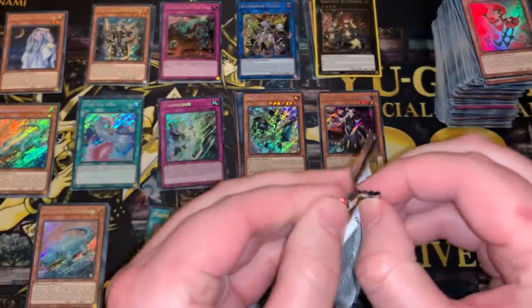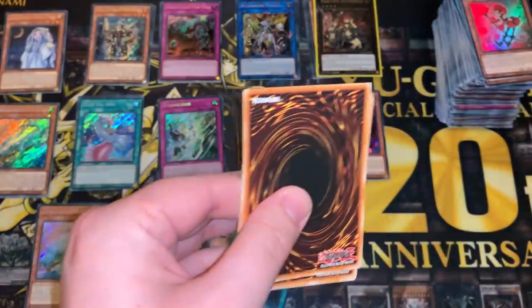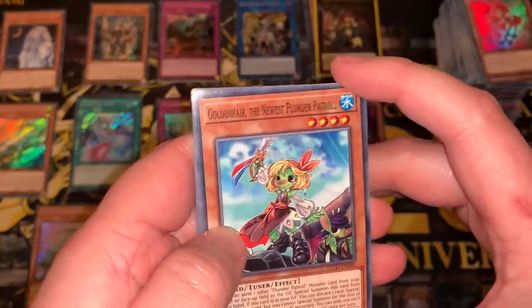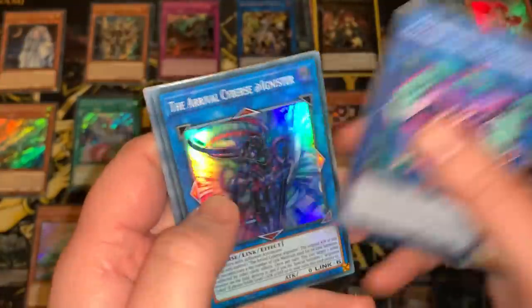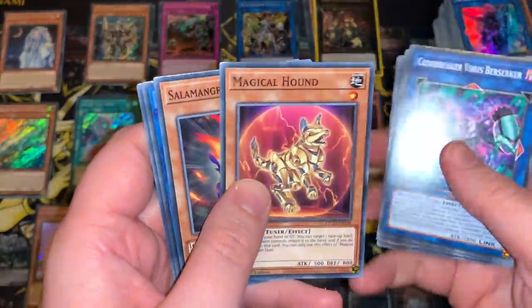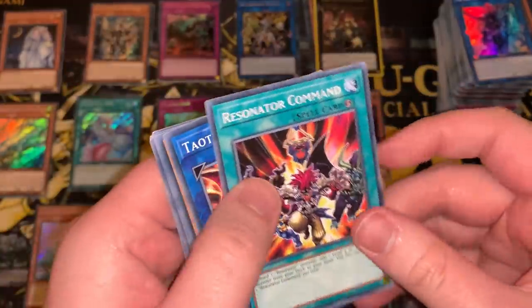Final pack of the entire case — can we end on a holo? We have Golden Hair the newest Plunder Patrol, Deep Sea Artisan, Super Heavy Samurai Wagon, Codebreaker Virus Berserker, and The Arrival Cyber Ignister for the final Super. Magical Hound, Zebroid X, Taito Dragon, and Resonator Command.